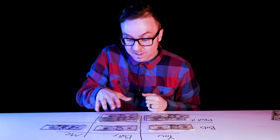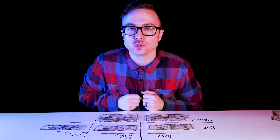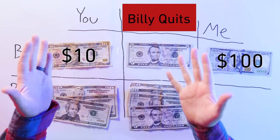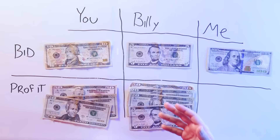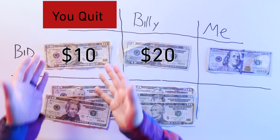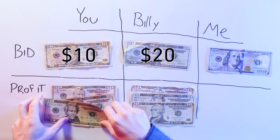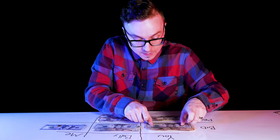You bid 10 bucks and your friend Billy bid 5. If he drops out now, that means you win — you pay 10 bucks for my $100 bill, netting yourself a $90 profit, and your friend pays me his losing bid of 5 bucks. But he's not going to drop out of the game because he can just outbid you with 20 bucks. And if you drop out, that's the easiest 80 bucks that Billy has ever made. So you outbid him at 30 bucks, he goes to 40, you go to 50, and I'm about to be very, very happy.